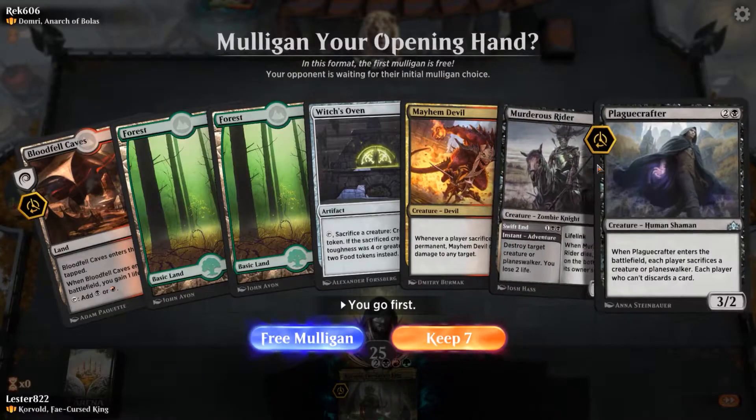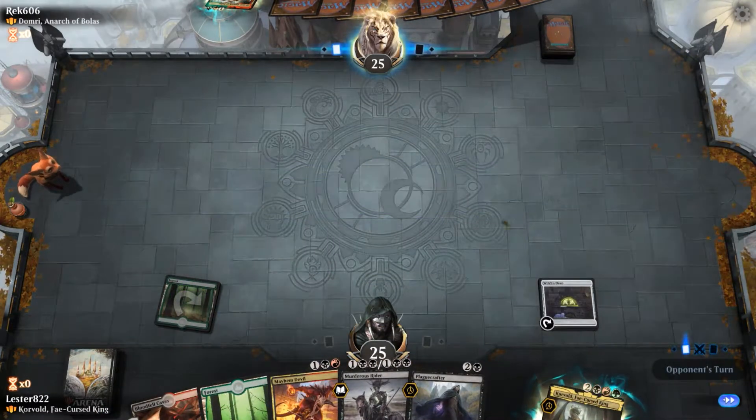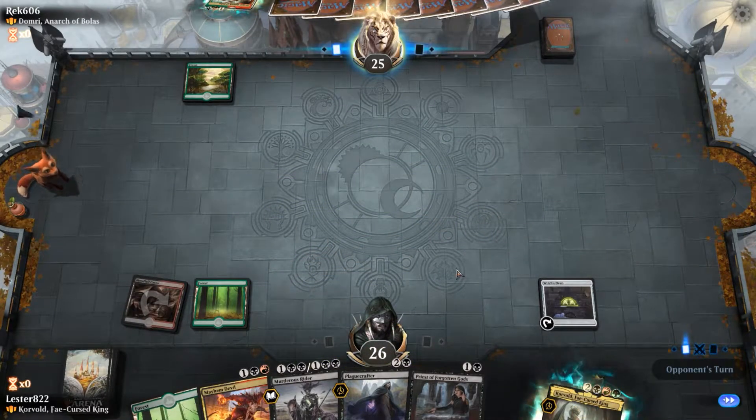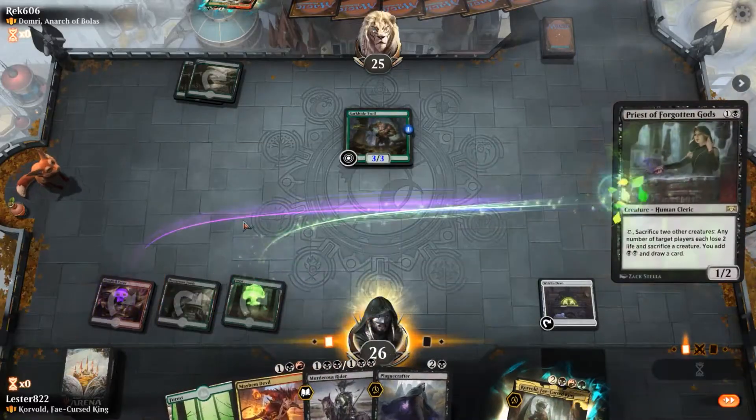Alright, so that was it for that game. Here we have, again, Witch's Oven and Mayhem Devil, which is an awesome combo, but here we have a little bit more of a controlling hand with Plague Crafter, which makes both players sacrifice something, and Murder's Rider, which lets me kill stuff.